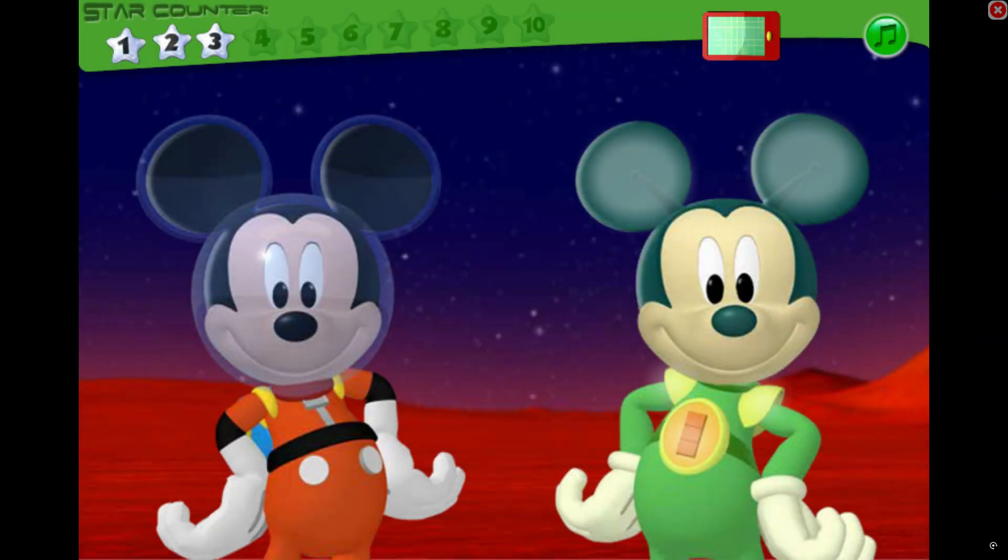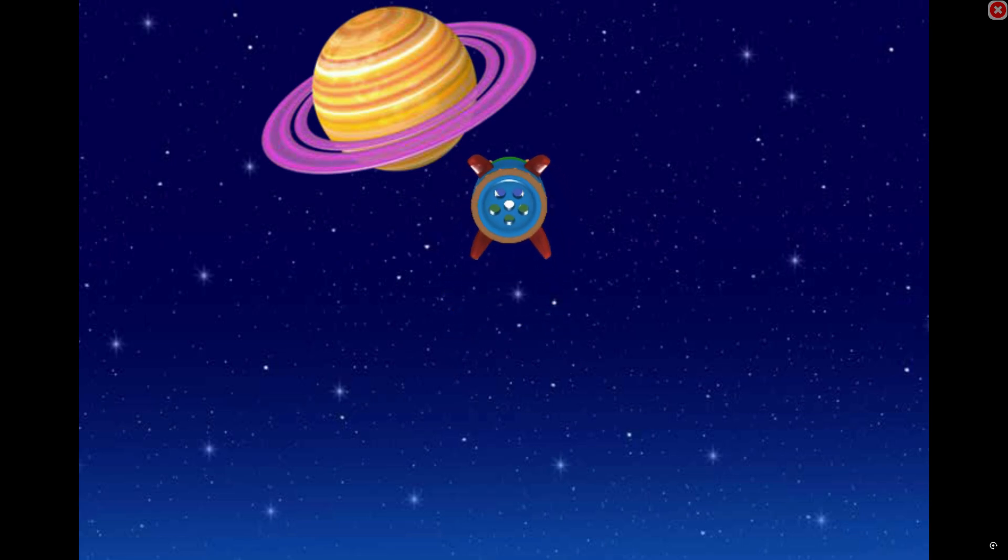We're off to Mars for more treasure stars! You can get some more treasure stars if you play a game with Martian Mickey. Do you want to play? Great! When you find a difference, point to it and click. Yes! His belt is different. His ears are different. He has shoulder pads and Mickey doesn't. We sure had fun. Saturn, here we come!